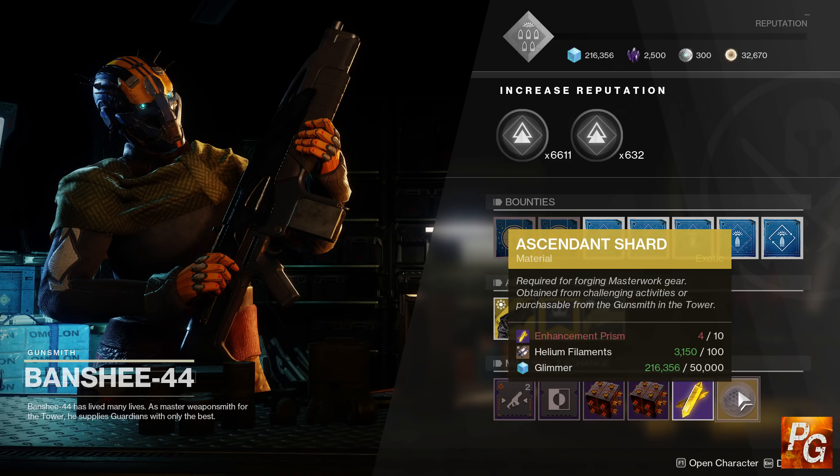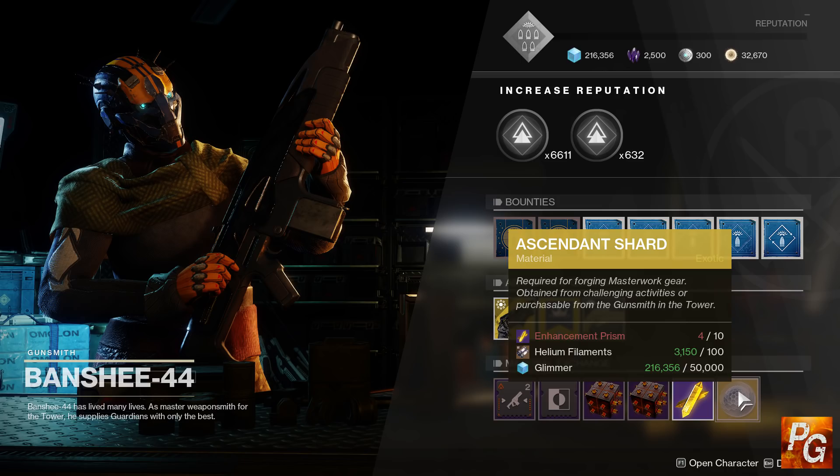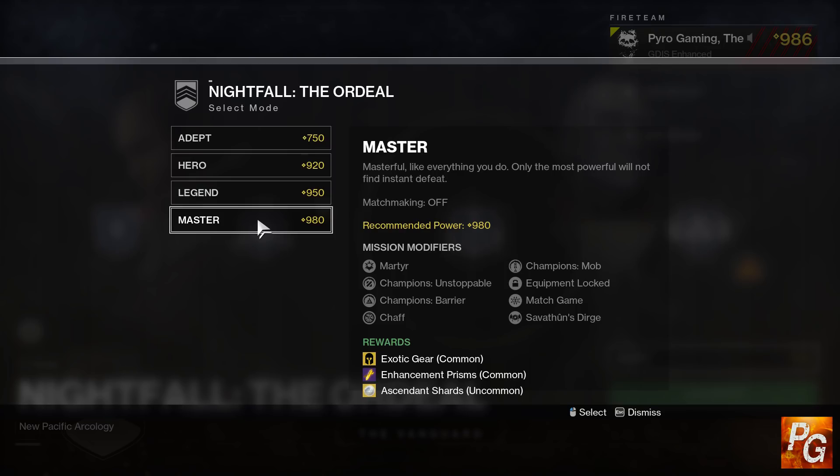You can purchase ascendant shards from Banshee-44 for a relatively reasonable price — 100 planetary materials and 10 enhancement prisms is not that much if you already have them, but 50,000 glimmer is steep, though glimmer is easy enough to come by. I definitely wouldn't recommend buying 10 prisms from him with the intention of buying an ascendant shard after, as that is a ridiculous cost. You will get a few ascendant shards from ranking up your season pass.